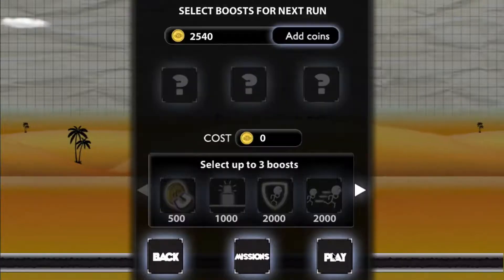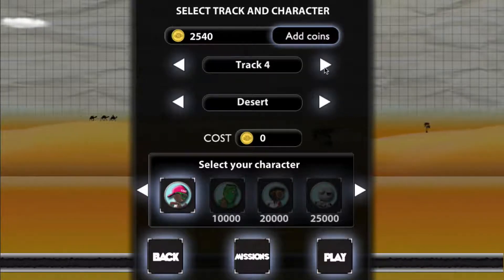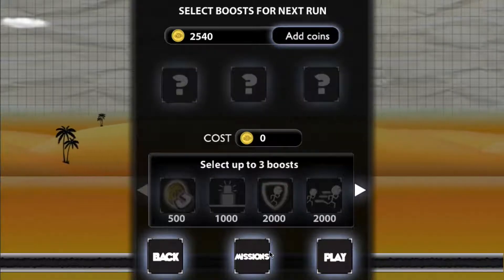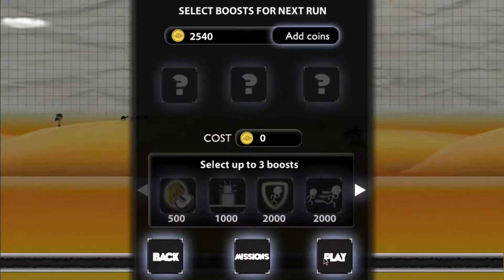We got 104 coins. Let's go back — let's change to track nine and see if we can get 300 meters on track nine in the desert. That's the mission we're going to play.